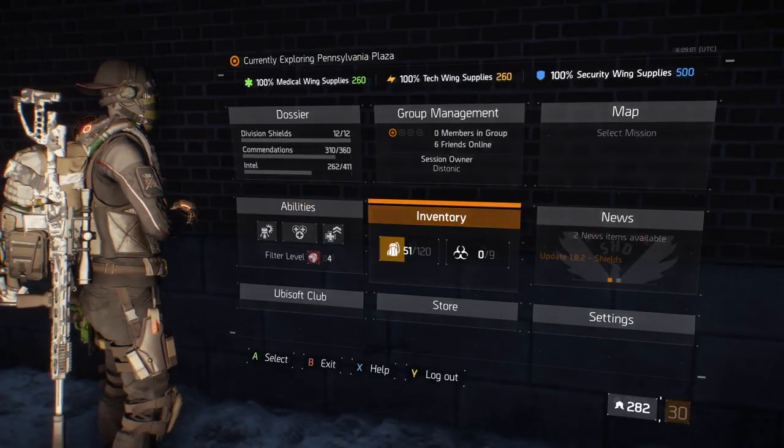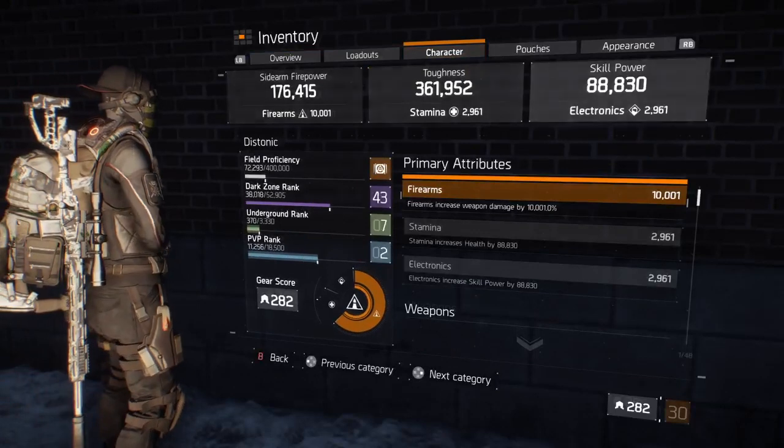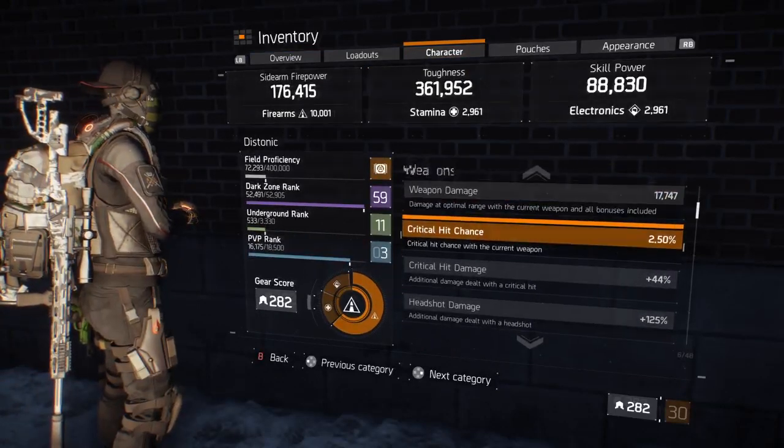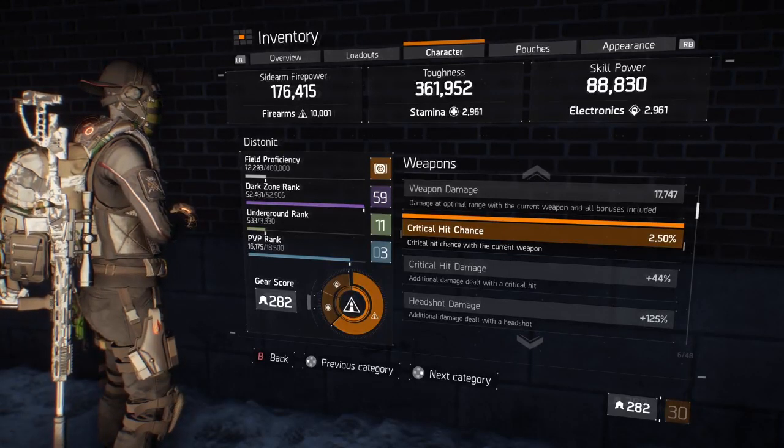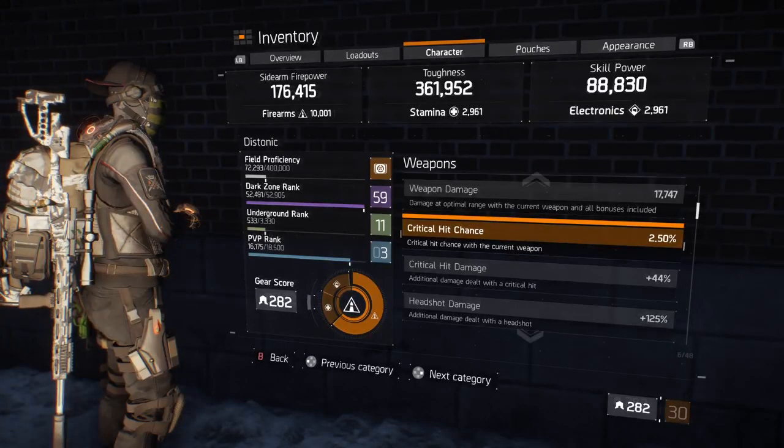Now let's finish up with the character stats. Crit chance and crit damage — still with the Urban equipped — is quite low.